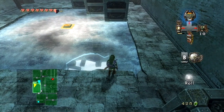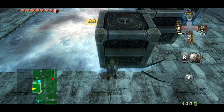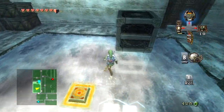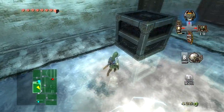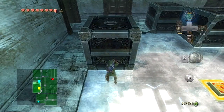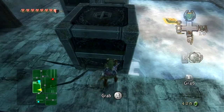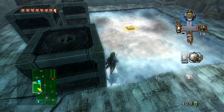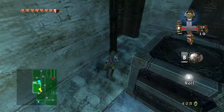Then push it to the left. So I guess you could have just pushed it down, but whatever. Shut up! Then push it down into the corner, and then against the other blocks. We're just taking the scenic route with this one, aren't we? Yes. Sorry. Wait, can you pull it? I don't believe so. Because if you put it there, then it could go to it, but never mind.